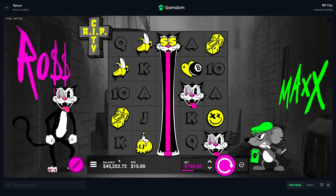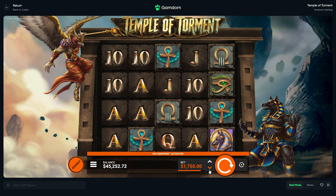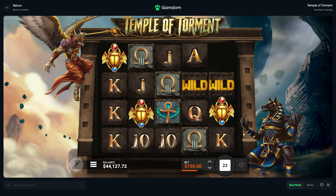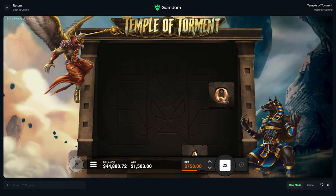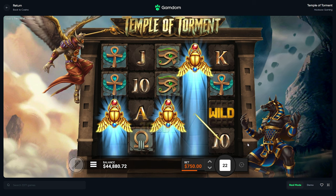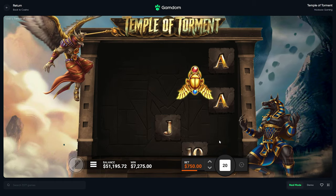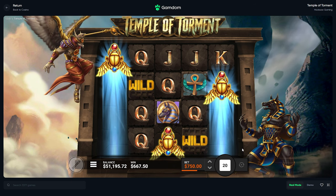All right, now we are on Temple of Torment. I really do enjoy this a lot, I think it's pretty sweet. Of course I do — it's pretty similar to the other one. We're starting with 44.5k. This one is already showing more life than Rip City, though I don't know if that's exactly a good sign. Oh, that's gonna be good — yeah, that is solid, 72-75. Nice! Thank you for that. Let's keep these good hits going and show that this is better than Rip City.